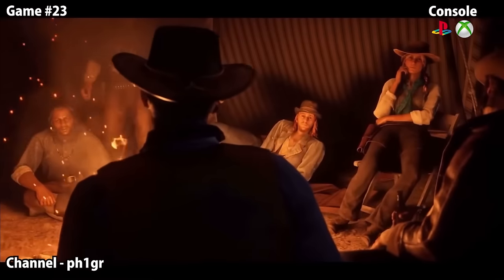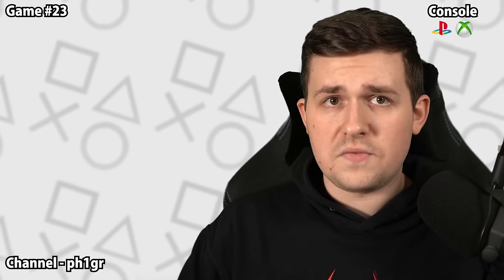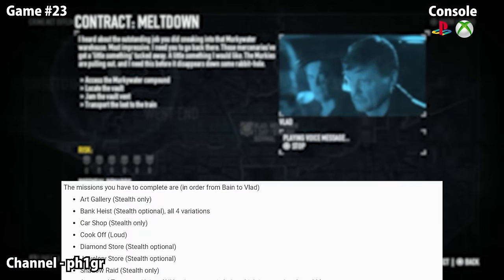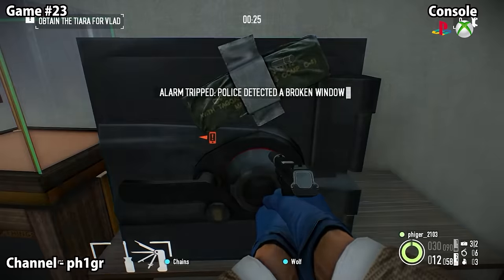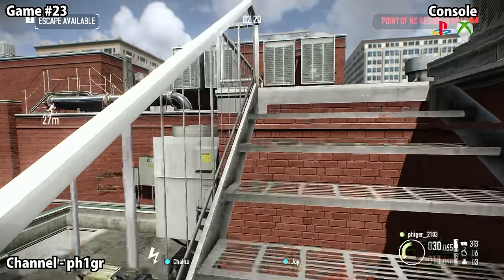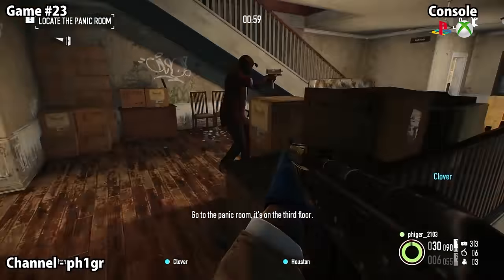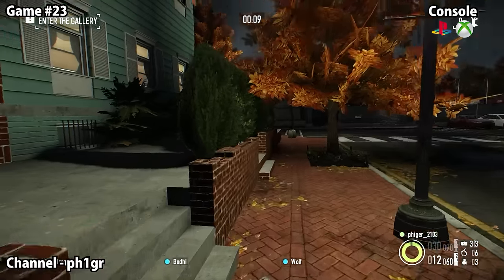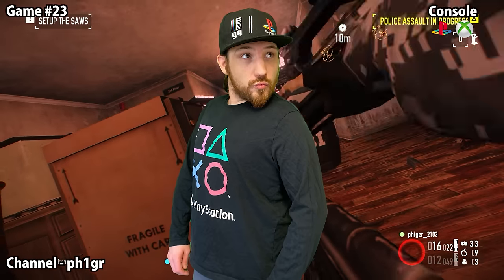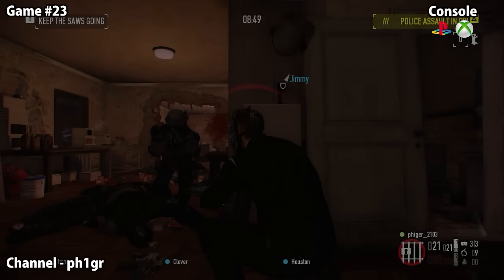Guest Feiger talks about Payday 2 and the Overkill Salutes You trophy, which tasks you with completing all 31 heists on at least Death Wish difficulty. Not only do you need a decent group of players — the braindead AI won't help — but the game actively fights against you. Payday 2 runs at a stellar 30 fps but feels like 10 the entire time, with frequent crashes and bugs. Kudos to anyone who's gotten this one.